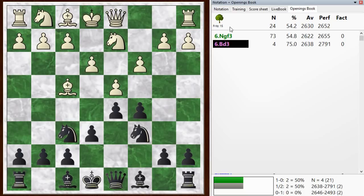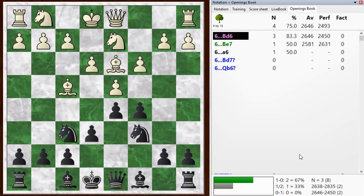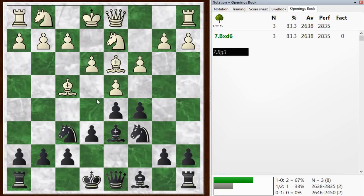Even here, Knight F3 probably should be played at this point. I think White has not made any mistakes, but Bishop to D3 is a slight mistake, and this is exactly how the Blitz game went. In the Blitz game, I continued with Bishop D6, and then White dropped back with Bishop G3. So this is exactly the position we reached.